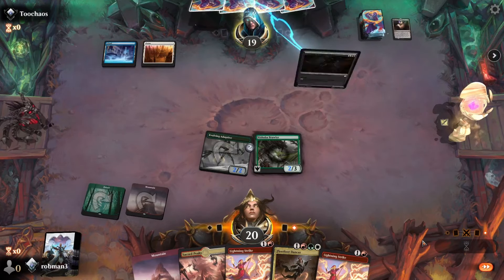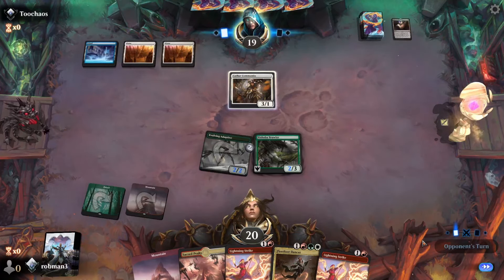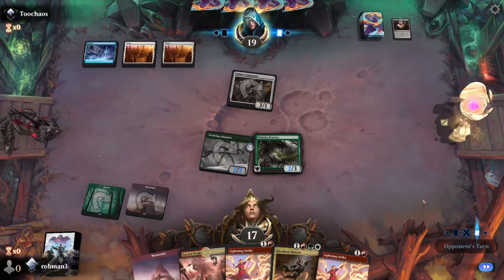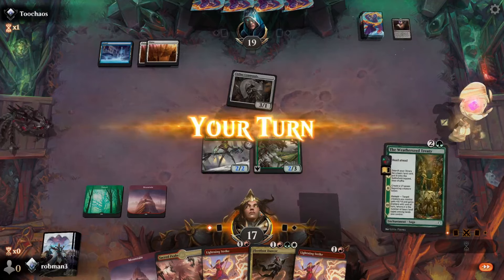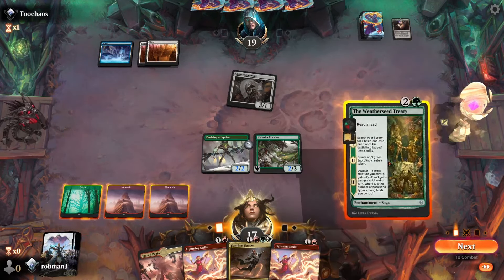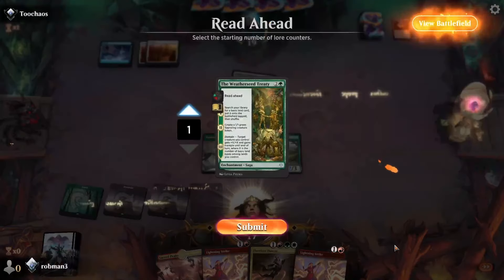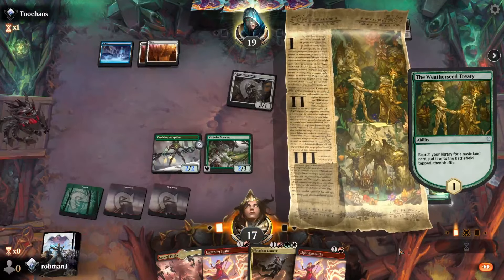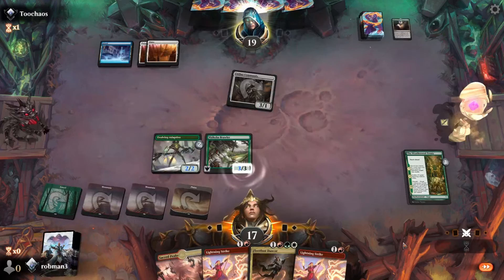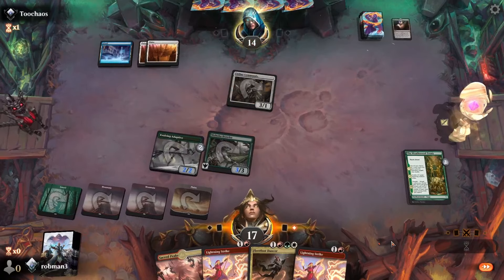Opponent down to 19, and they flash in Cathar Commando on our end step — so opponent is on Soldiers, it looks like. They attack in for three; we'll take this, down to 17. They pass again. Let's go ahead and play our untapped land so we can get our Weatherseed Treaty down. This time we are going to start on stage one, because we want an untapped white source for next turn — we want to be able to cast our Fleetfoot Dancer. That will pump the Nishoba Brawler up to three power. We get in for five. Opponent down to 14.